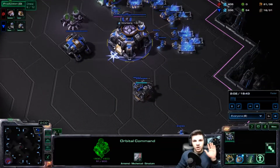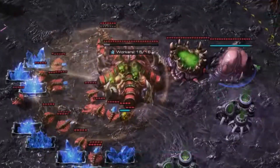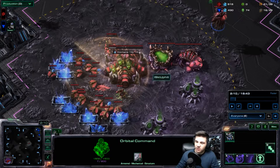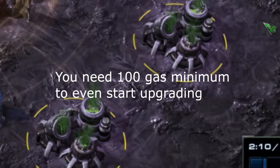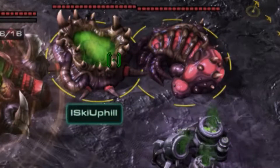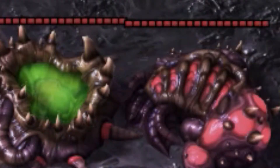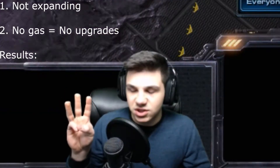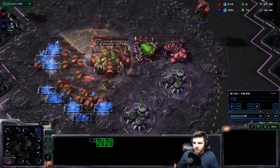Now the next thing I'm going to show is what I do when I first get my Orbital Command. Instead of getting my first MULE, I'm going to scan their base first. The reason being is that now I know exactly what they're doing just by their first base. They have no geysers, so they're obviously not getting any gas and I'm not going to expect any upgrades. They have a Spawning Pool and just finished an Evolution Chamber, so that confirms no upgrades whatsoever, no real expansion — it's a clear sign they're Zerg rushing with Zerglings.